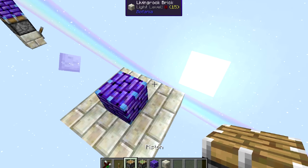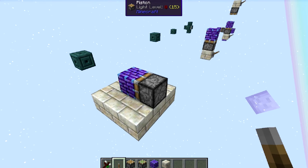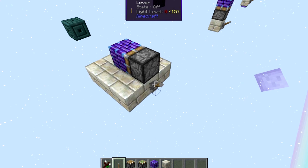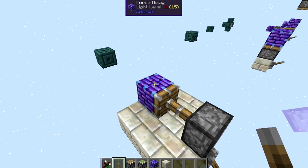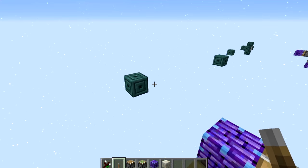Now the first thing we'll do is take a piston. As I said, we can move these blocks just like we move normal blocks in Minecraft with pistons. We'll power this piston and you can see that block has just moved when we moved the force relay. So you can power everything wirelessly and have a block floating around doing some crazy things.